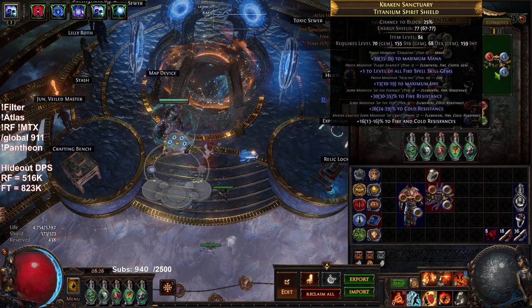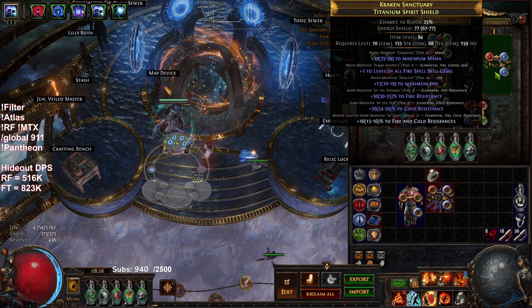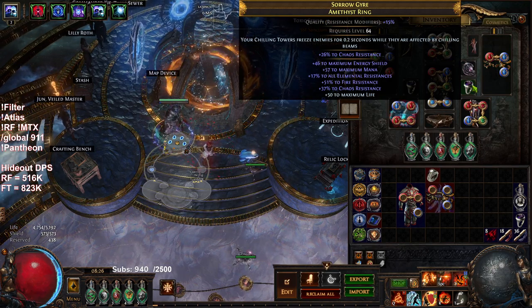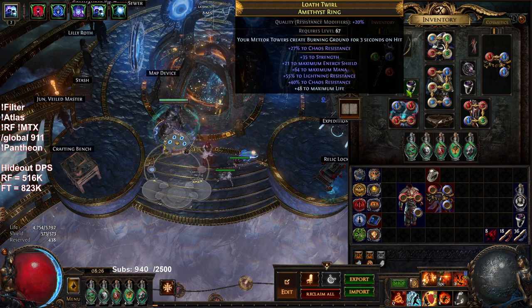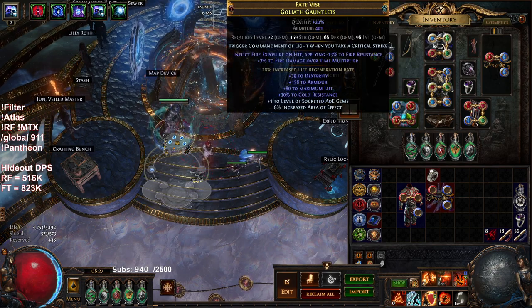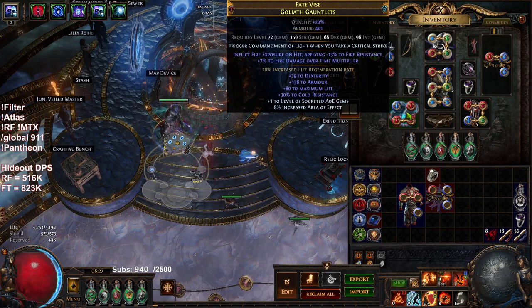The shield is just plus one fire, really that's about it. There are some crazy things you can do with Harvest to guarantee plus one fire — if I can get a shield with tier one life and tier one or two fire damage percentage I can maybe force plus one fire and work on adding resistance. Ring one is rogue-crafted, basically a ton of res to make up for the lack of chaos res. Ring two was spammed with Reforge Chaos — it has an unfortunate strength roll but still has 40 chaos res, 27 chaos, and a 55 lightning roll which is pretty good.